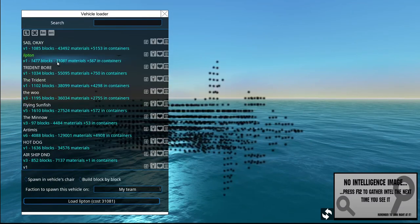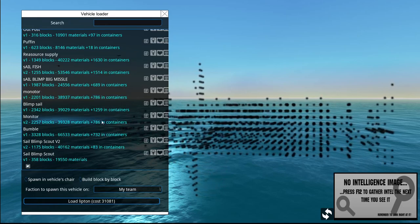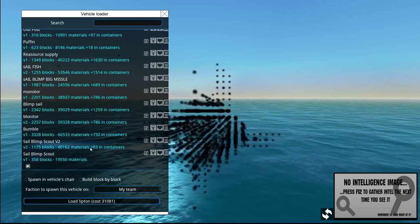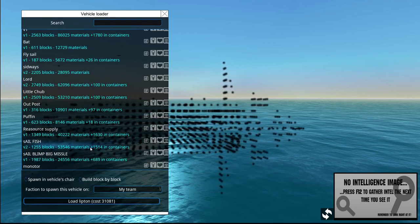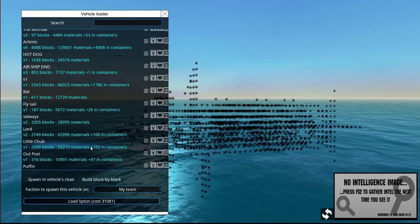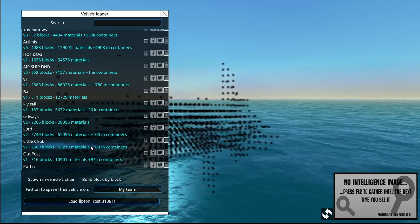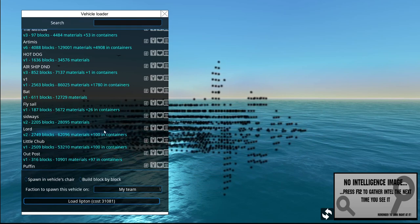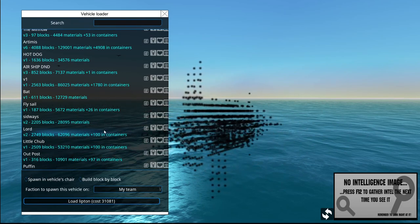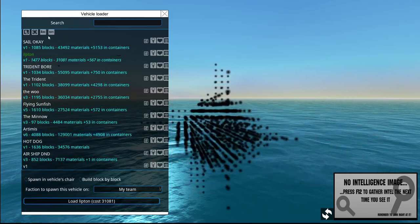Let's go into the sail-only folder. I have a lot of different builds, some of them aren't finished. There's a bunch of fail stuff in here that's not particularly useful. You want to get like 20 kilometers per second even during a headwind — a wind coming towards you. Let's go with this sail.